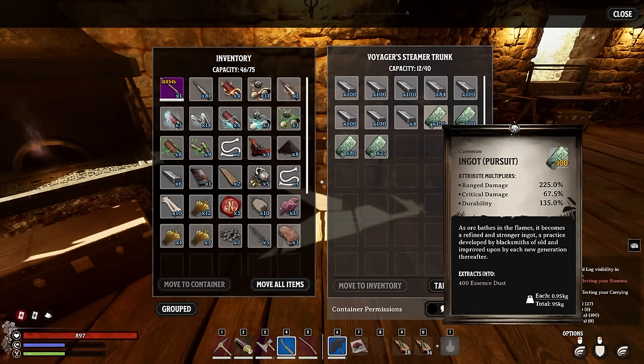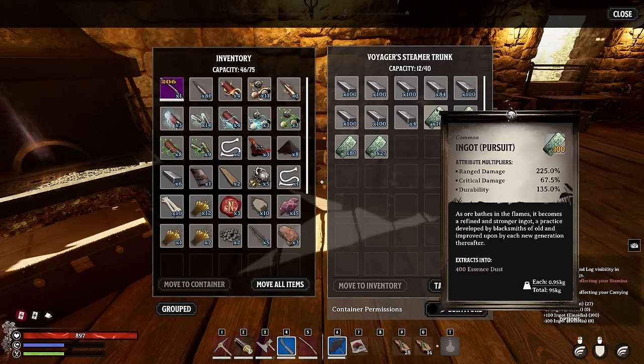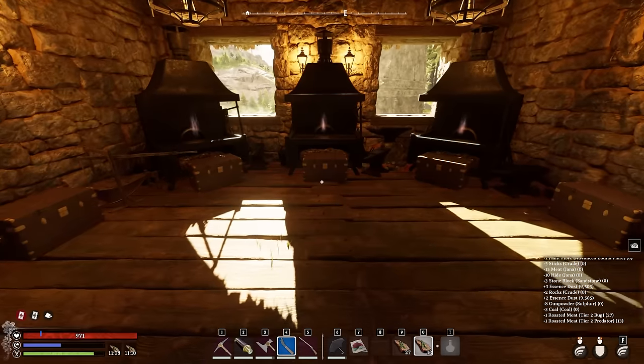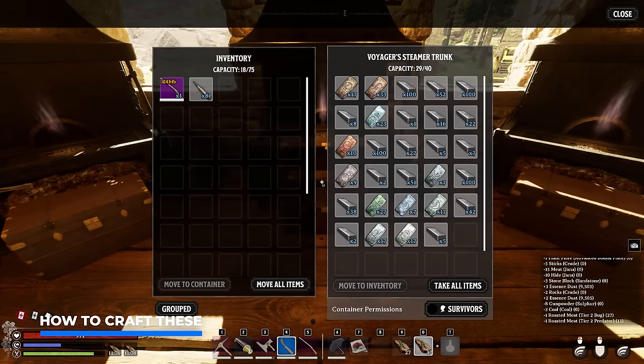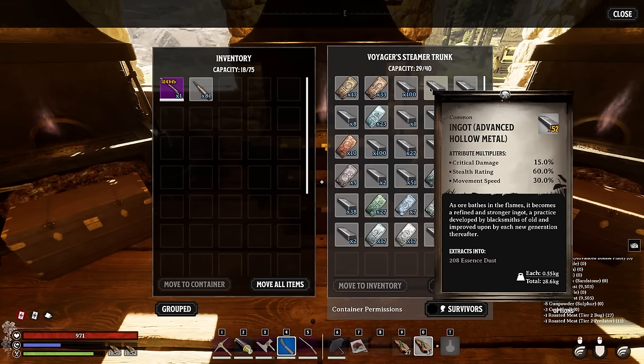Very important: if you are not great at landing shots on the weak spots, the Aedania can actually be a more interesting ingot as it comes with a lot more range damage. However, it doesn't come with increased critical strike. So if you do crit, Aedania is going to be less performant, while Pursuit is only relevant if you crit and land those weak spots. Now for the crazy part — how do you make these ingots deal so much damage?